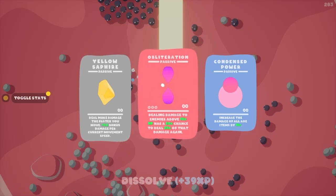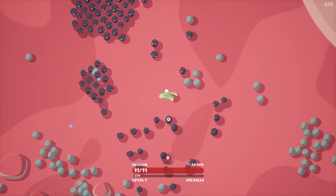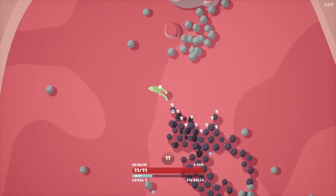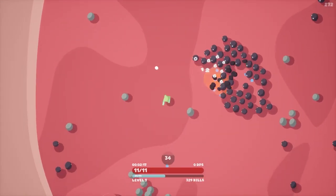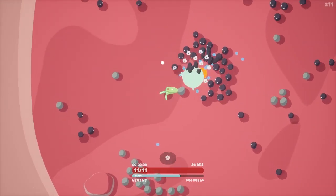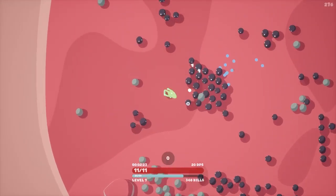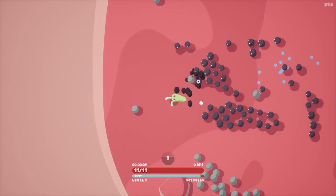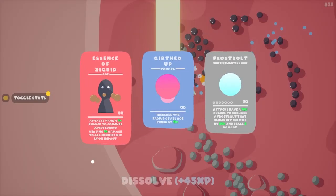Let's take this passive — it increases our damage when dealing damage to enemies above 95 HP. We have a chance to deal 25% of that damage again, so we do more damage to higher health targets basically. Yeah, he's really good at clearing out packs of mobs early game — pretty nice.